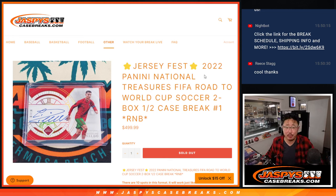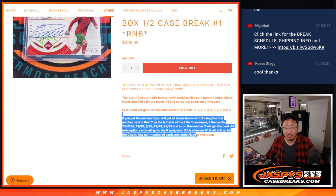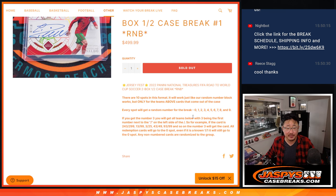Hi everybody, Joe for Jaspi's CaseBreaks.com with a half case break of 2022 Panini National Treasures FIFA Road to World Cup Soccer. Two box random number block break number one, so the whole thing will be a random number block. You've often seen us use these as fillers, but this time the break format is going to be this.